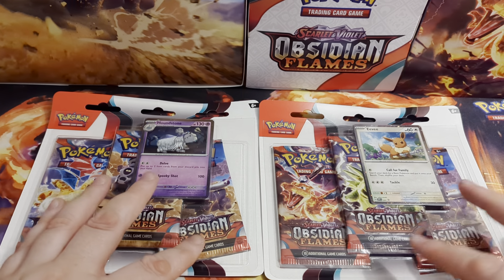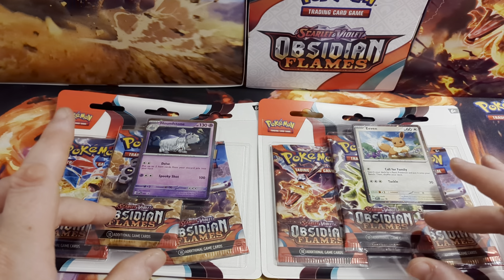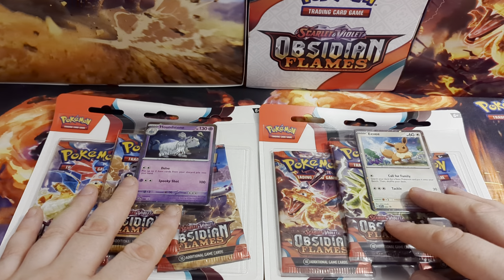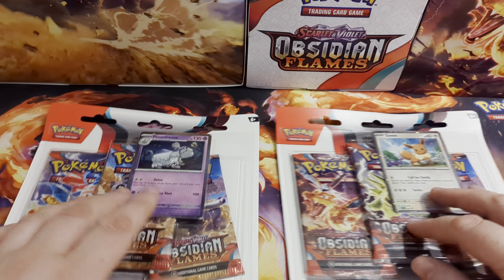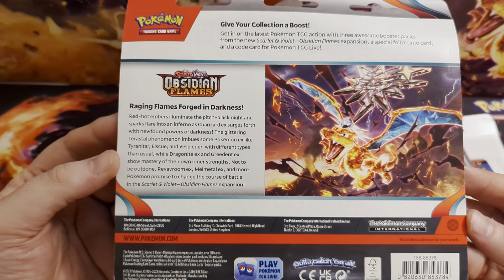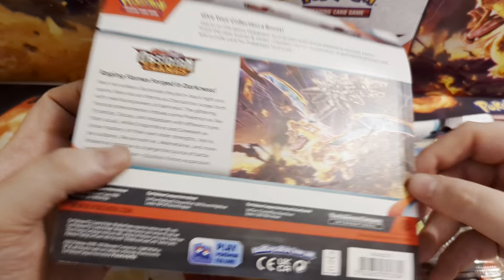Same as always, these are three packs and a promo card. We lost the coin for Scarlet and Violet, but yeah, same old three packs, promo card as they have always been. Let's just show you the blurb on the back quickly. So there you go, nothing overly too exciting - just a little bit of explanation about Obsidian Flames.